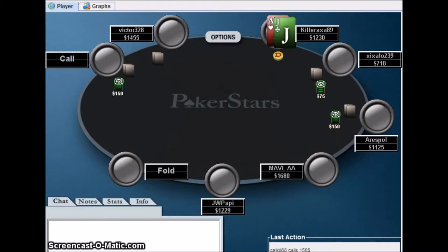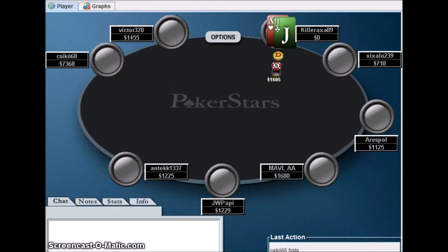Finally, ace-jack — a hand we can play. This guy just limps. With the pot at 375 and a hand as good as ace-jack, and about 1,230 chips remaining, I decide to shove. I don't know if it's a good move or not, but let's just get it in and hope for the best. And he folds. I don't know if that's a good play or a bad play, but it worked.